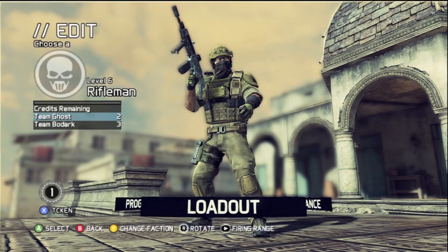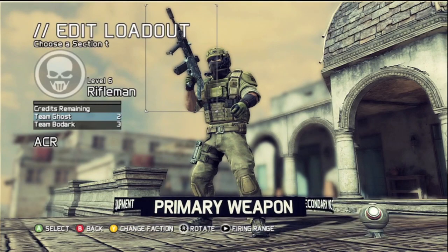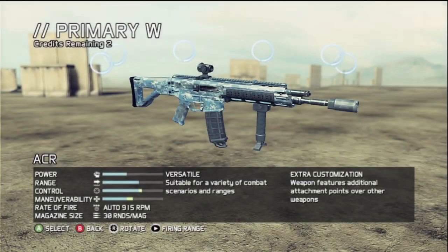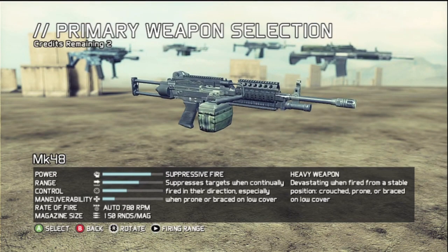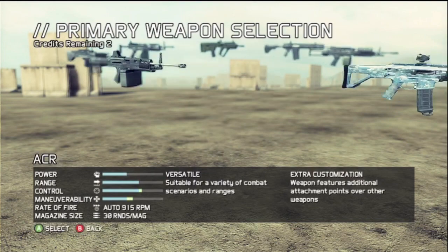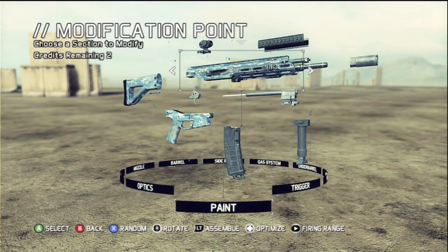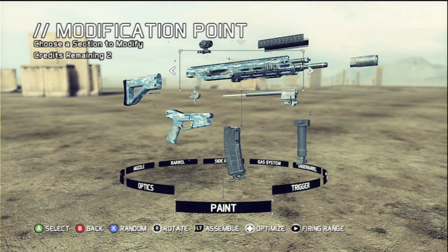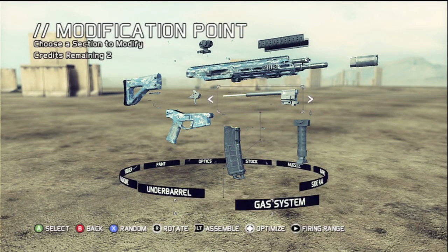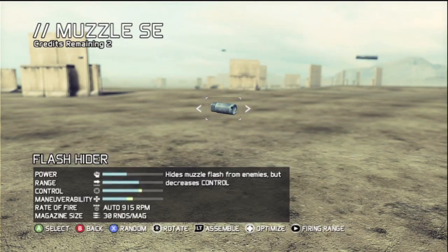I wanted to show you guys this customization that you can do with your weapon. So I've got this primary weapon right here — my ACR. There's a bunch of different guns, but you can't always unlock them until a certain level, until you rank up your character. So if you see, the whole gun's taken apart, and I'm going to put on a silencer to this gun on the muzzle.